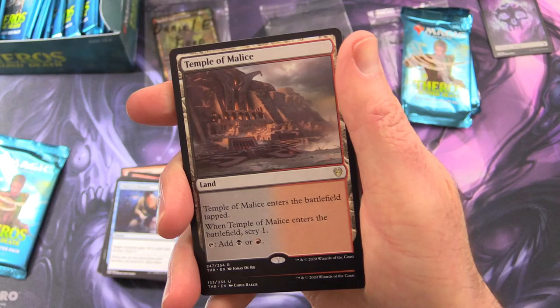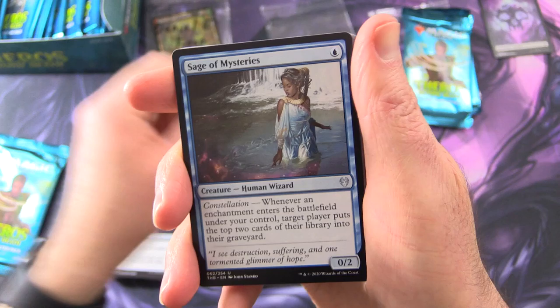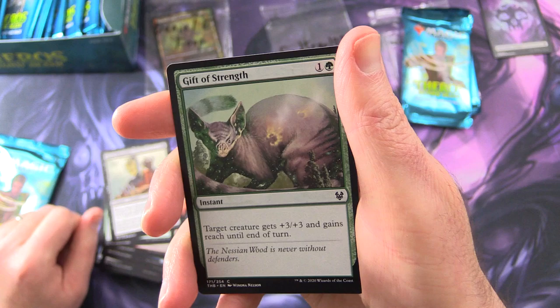We'll get a wolf token, an island. And the rare — Temple of Malice, a land. Enters the battlefield tapped, and when it enters the battlefield, scry one. You can tap it for black or red. Uncommons: Faithful End, Enemy of Enlightenment, Sage of Mysteries. Commons: Nyxborn Corser, Portent of Betrayal, Stampede Rider, Hyrax Tower Scout, Nyxborn Seaguard, Dreadful Apathy, Infuriate, Return to Nature, Grim Physician, Gift of Strength.